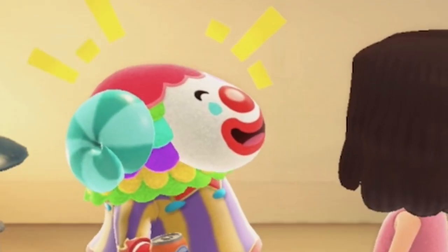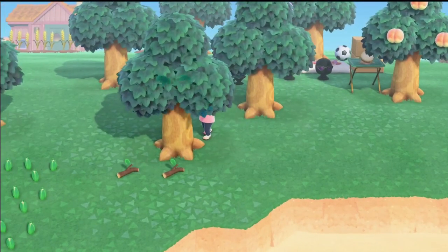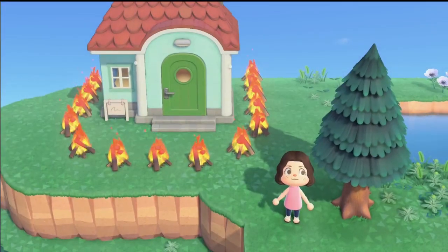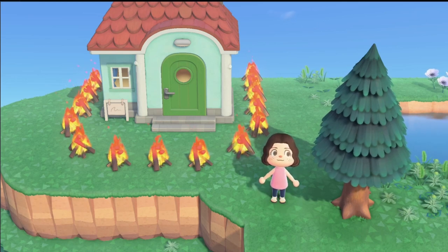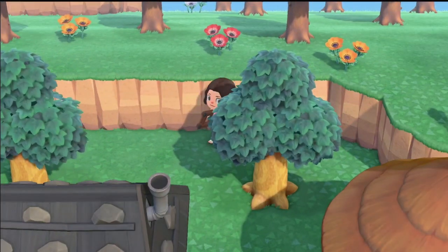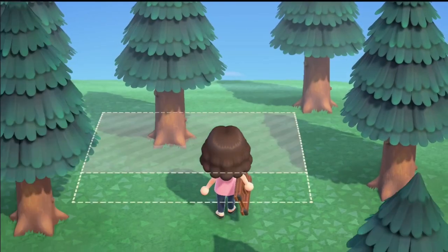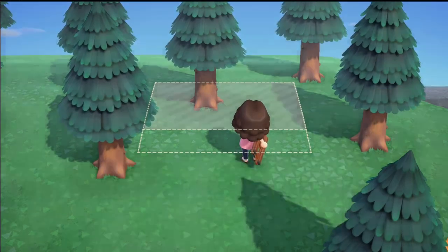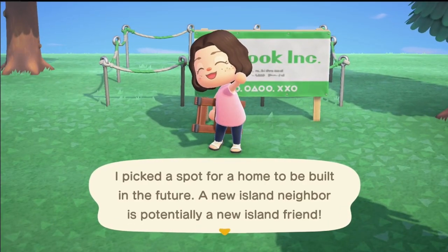I do not even want to click to invite this villager. This is terrible — that maniacal laugh. So after inviting Pietro, I got to work making a fortress so that he cannot come out onto the island, and I haven't seen him out at all since I built it. It is successful in containing him towards the back of the island.